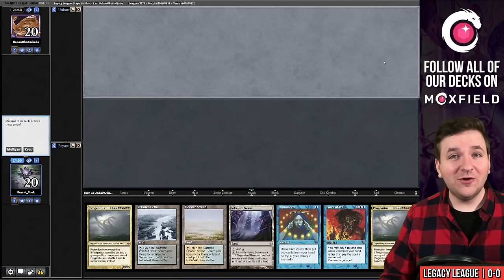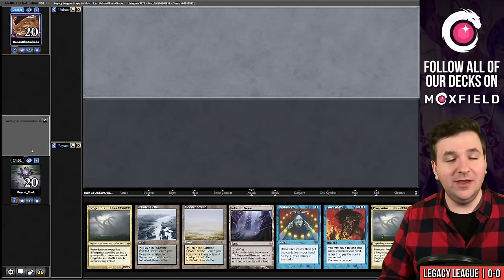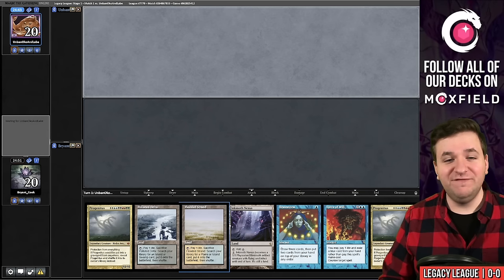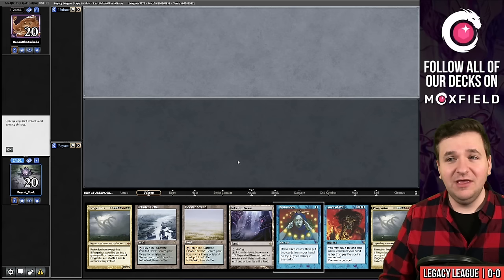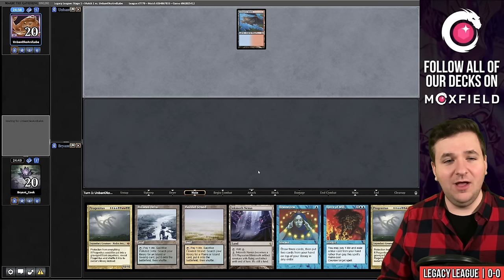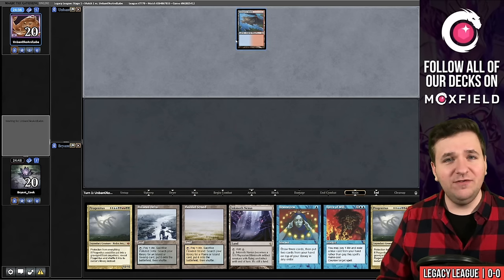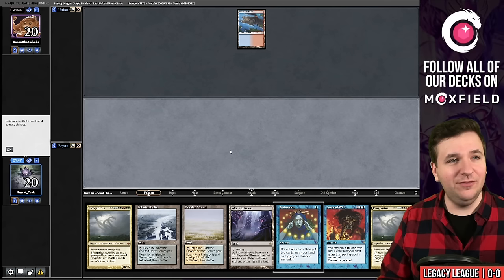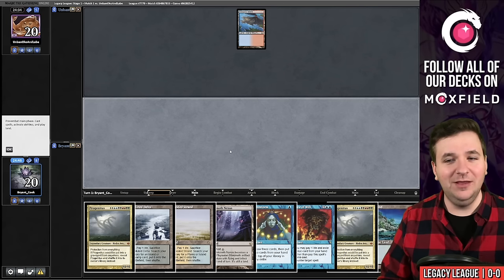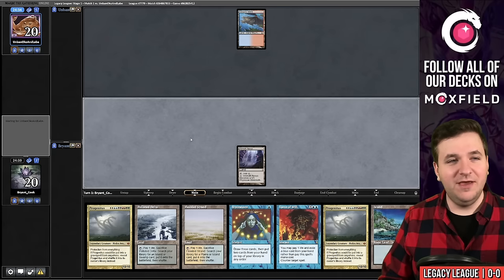We're on the draw in match number one. We have a hand that's a turn-two win if we can find a Blazing Shoal, so we're going to keep. We have Brainstorm plus a pair of fetch lands and Inkmoth Nexus. Even without a turn-two win, the hand has a lot of consistency. Our opponent plays a Volcanic Island — not too shocking when their username is 'unbanned.' We find another land and play the Inkmoth, passing the turn.